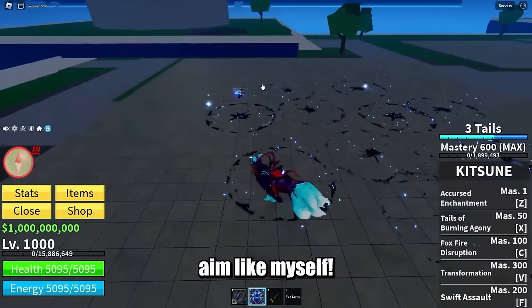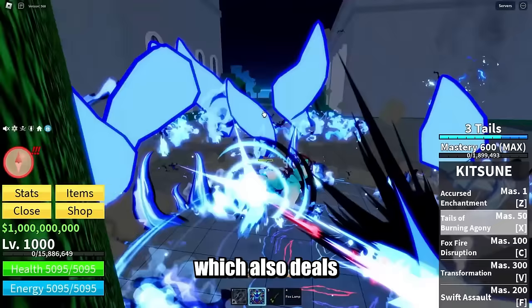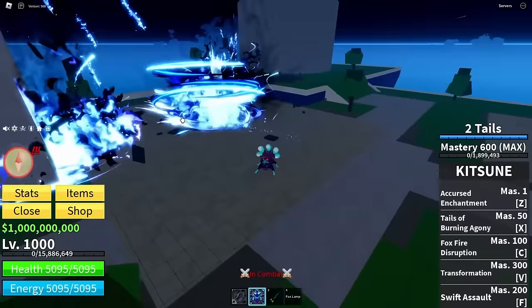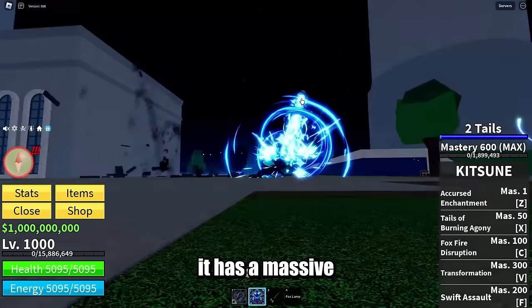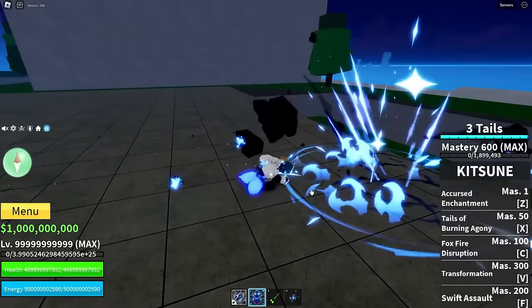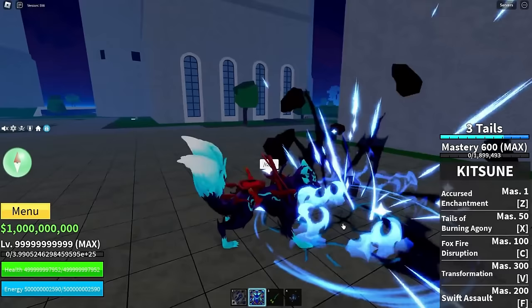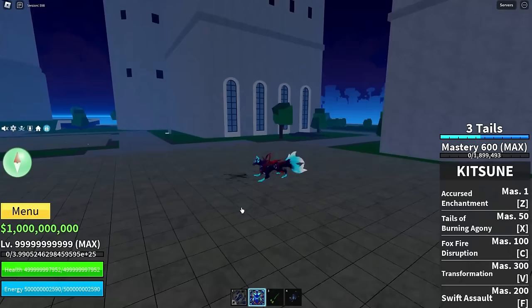The X move now has a teleport-type dash attack to it, which also deals AoE damage — the animation on this ability looks insane. The C move pretty much shoots out a big laser with massive long range attached to it. So pretty much all of the abilities are buffed up, not to mention the M1s. Zealist forgot to include it in the video, but here's a clip he shared on his Twitter showcasing the M1s. You already get M1 right off the bat without the transformation, and during transformation the range and damage are probably much larger.